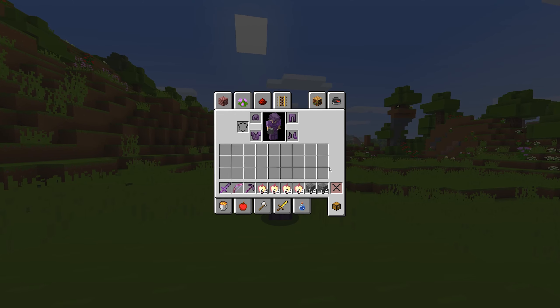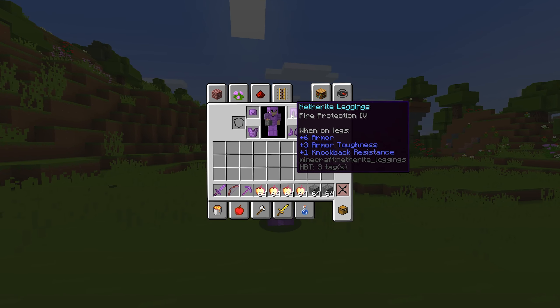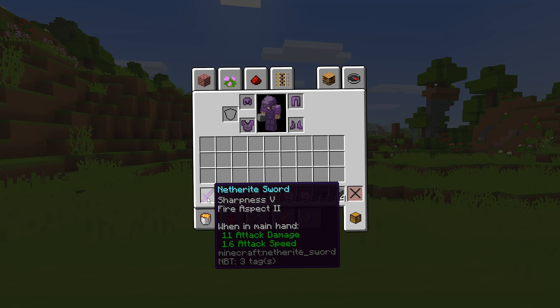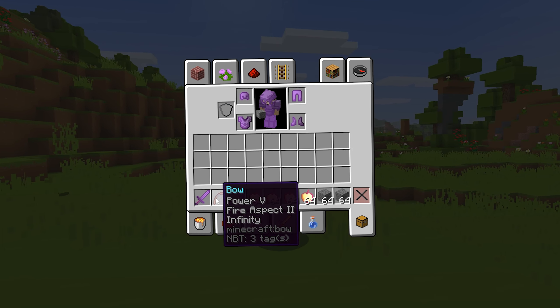Oh — village boys! We got the village! I want like an ender portal, a diamond sword, a diamond pickaxe — I want it all. I'm just gonna destroy the whole village. Anything? Nope. I just found the village and you killed me.